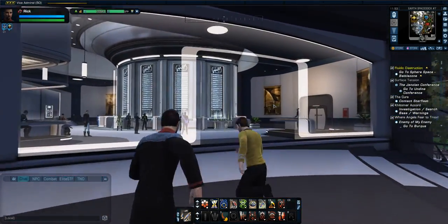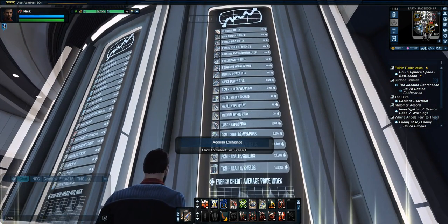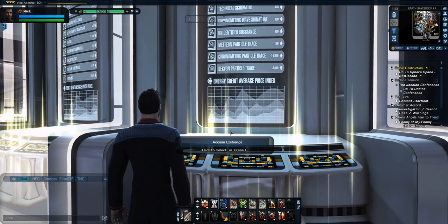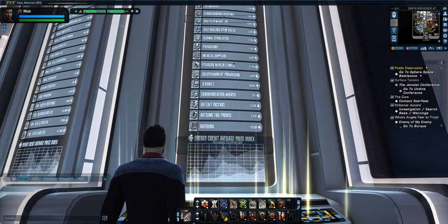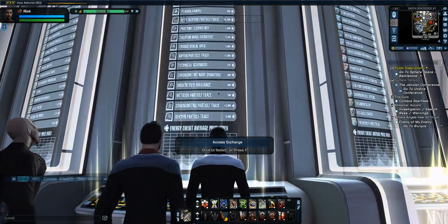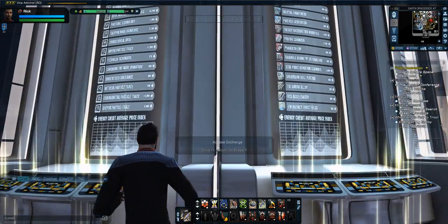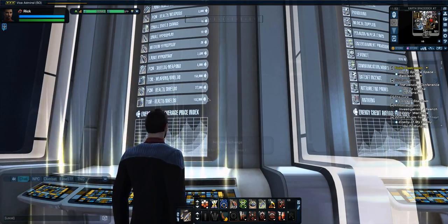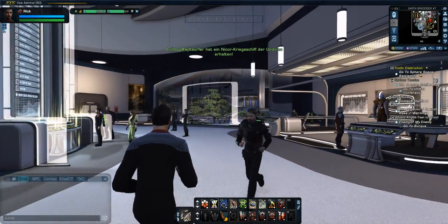Some people may like the Exchange because it now shows live energy credit average pricing — this is the actual index for what is being sold live right now. These are the live prices for everything. RCS Accelerator, common — I saw that at 400, probably a Mark 10 or Mark 3 somewhere around there.